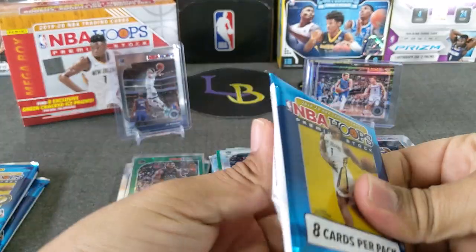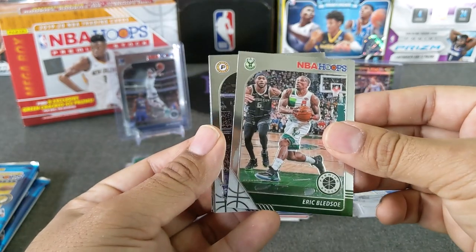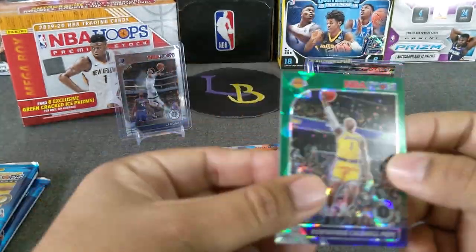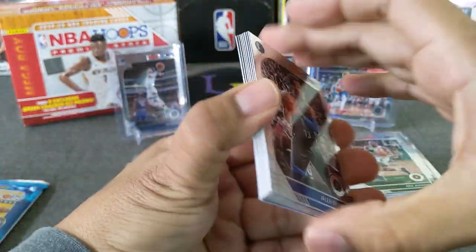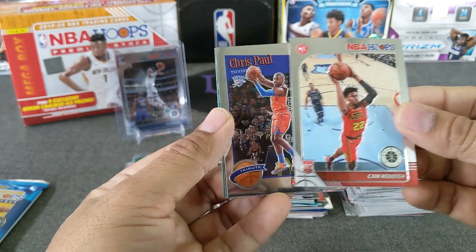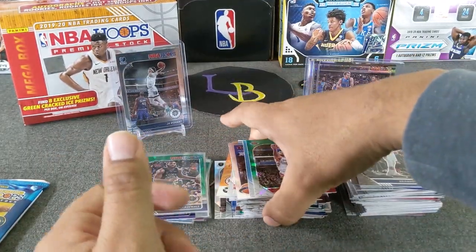Next pack — incredible Hulk over here. Kevin Durant, Kemba Walker, Joel Embiid, Eric Bledsoe. Got a Pacer Goga. Then we got a Cavs — Darius Garland, very nice — green cracked ice. A Laker KCP — we'll take it, PC hit. And then a Cam Reddish arriving now — very nice. Chris Paul tribute Rockets. Green Austin Rivers. And then it looks like we have a Hornet — not a rookie — Malik Monk. Not the one we want. Malik Monk — I don't think he's ever going to play in the NBA again.